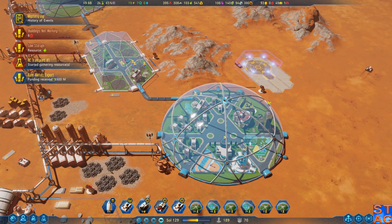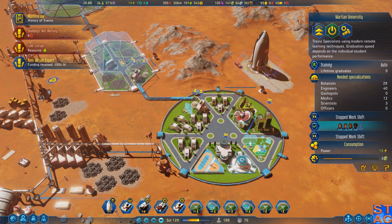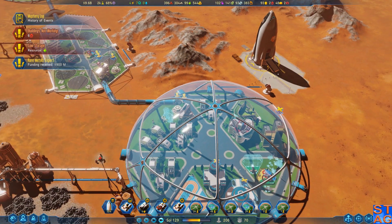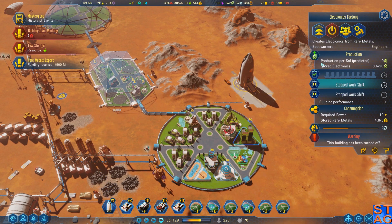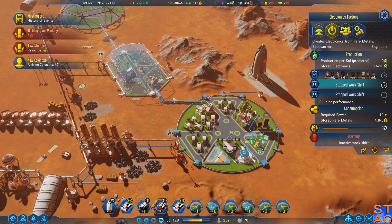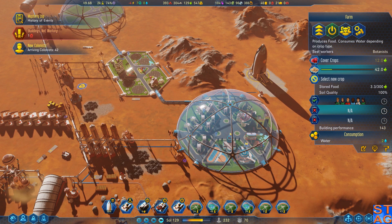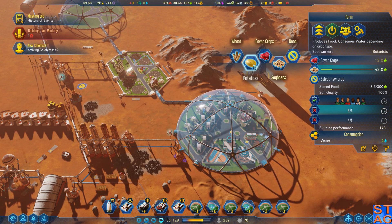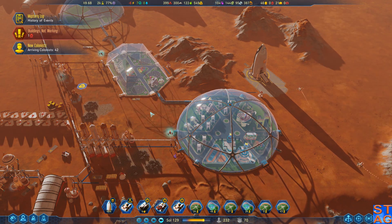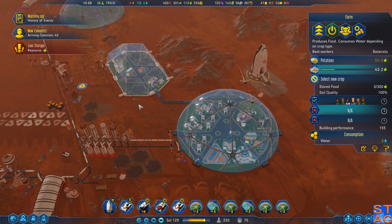This dome is on — we have one person living in here already. A bunch of people are coming in now. New colonists have arrived. Go to Potatoes now — the potato and soybean flip, that's going to be a ton of food for us.